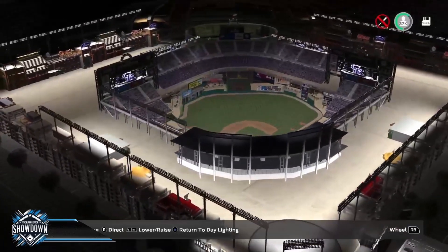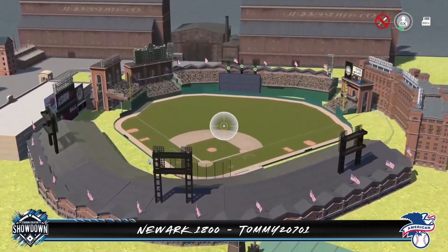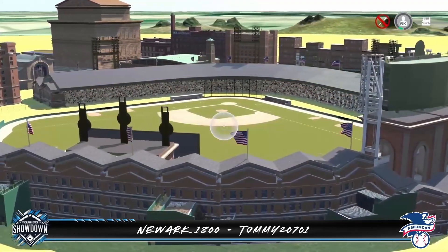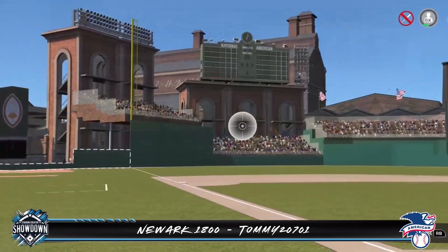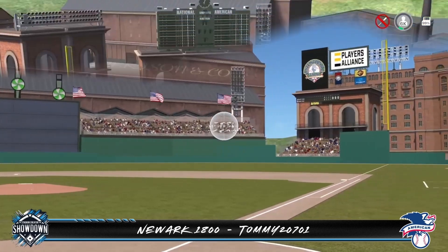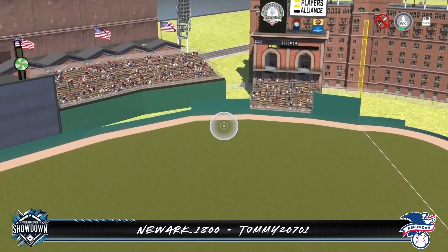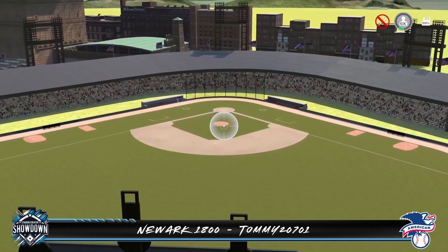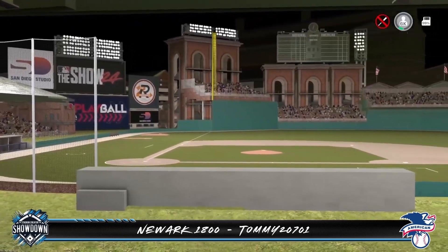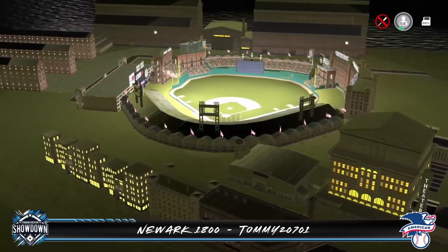This stadium looks really great at night and reflects the style we're used to seeing from Texas Ag — can we get a repeat champion? Our next entry goes very old school, back to the 1800s — we got Newark 1800 by Tommy 20701, located in Newark, New Jersey. This only holds 6,800 fans and sits at an elevation of 230 feet. This is Tommy's first time on the channel and a showdown is a great way to show off his skills. In left field he's used some custom bleachers to see over those walls, and he's used staircases to make a cool structure with a scoreboard on top. This park really hits the spot with the old school vibes using green and brick texture. Great job on your first entry, Tommy.